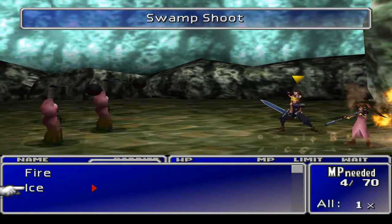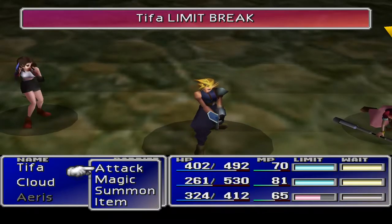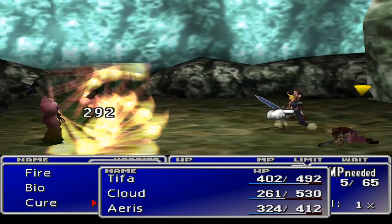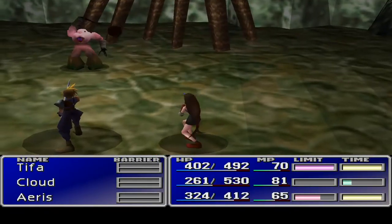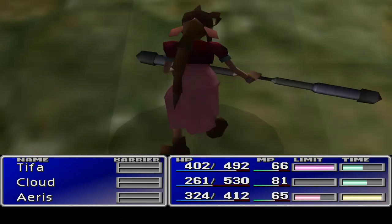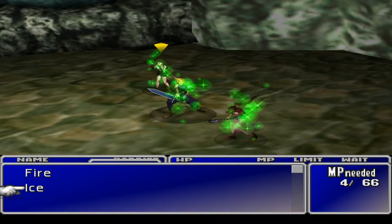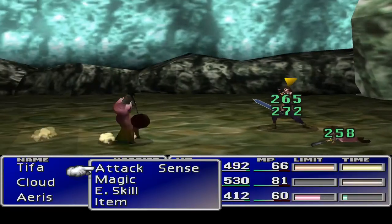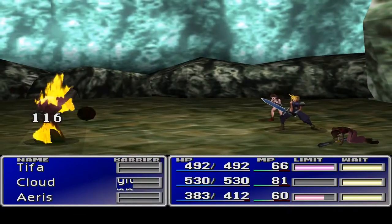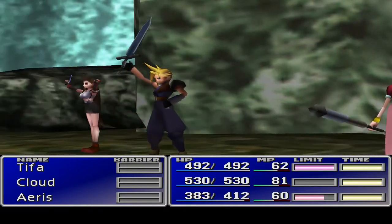Let's have Tifa ice everybody and Cloud cross slash someone. Aeris is not looking great there. Can we get the cure in before everybody dies? Everybody's not dead yet - in comes Aeris. Do I want to use the limit? I don't think so right now. Why is she asleep like that? She's sad - the sadness being cast upon her. Something to watch out for.